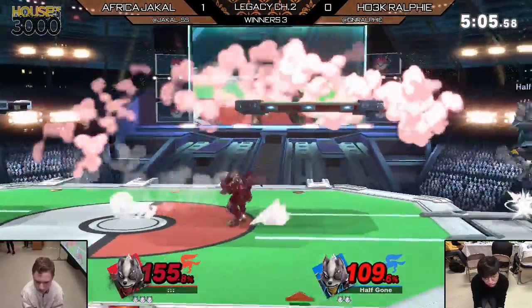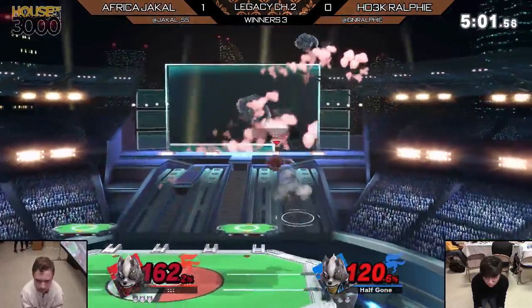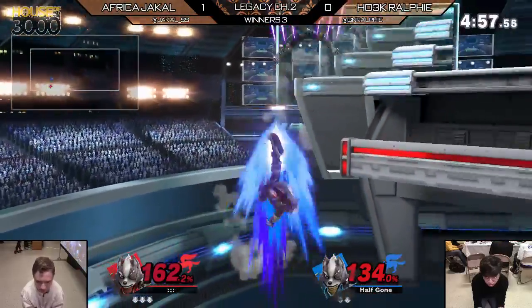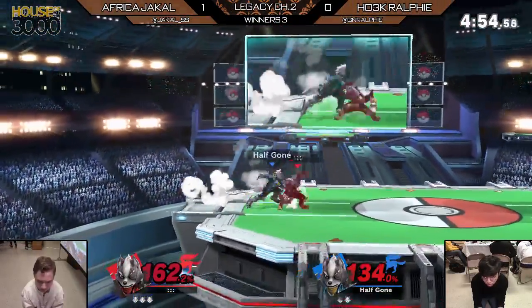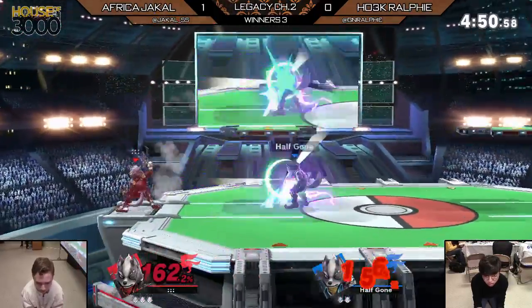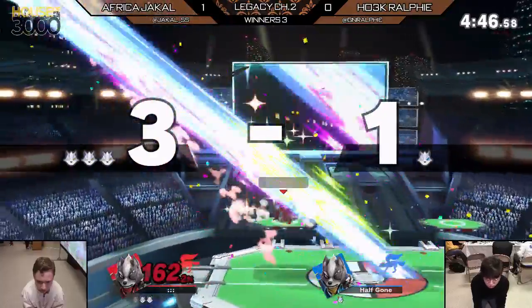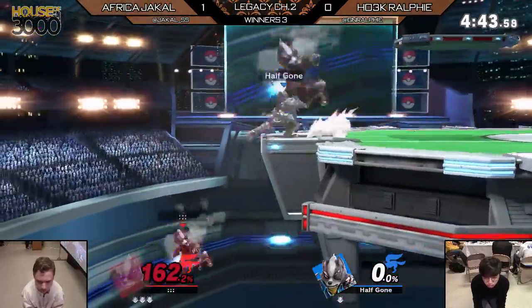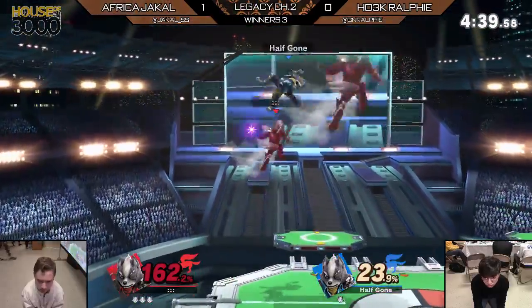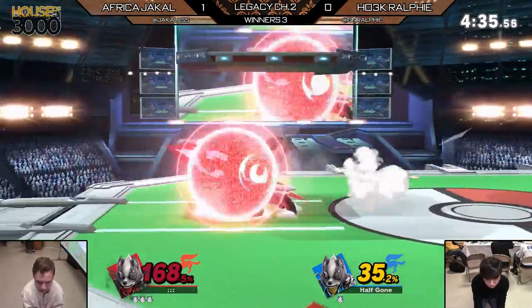Jackal doing a wonderful job forcing his advantage. Whenever you're edge-guarding Wolf, you always have to make sure you're in position to not get hit by side B or react to it, because that's going to be Wolf's trump card to try to reverse the situation. That was actually interesting DI — I think that was optimal DI. He got hit from like a back hit of the up-tilt, like the back throw. Jackal took a good back throw. The max rage probably coming out from Jackal right there — I assume that's how it was able to kill at such a percent.